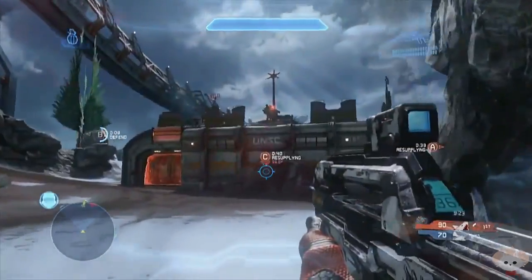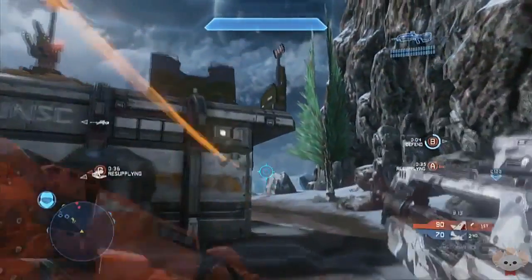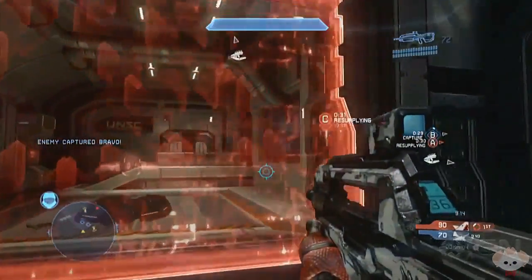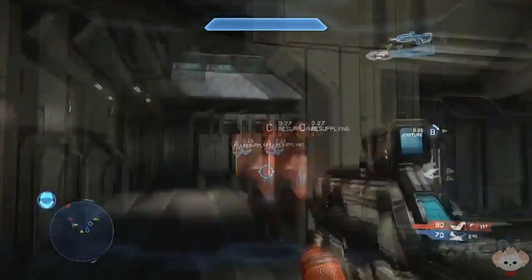In another video with IGN you actually get to see the full UNSC red base decked out in full armor — it has gun placements up top, all the shields are up, and everything. Right here you get to see where the ghost normally spawns.